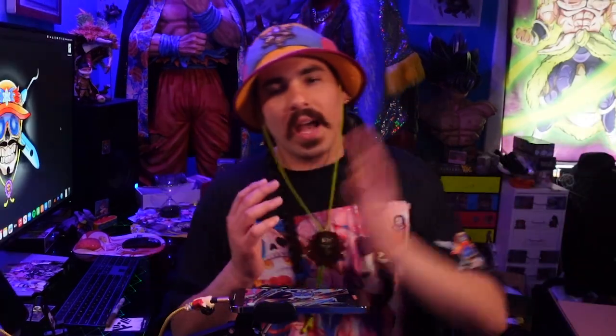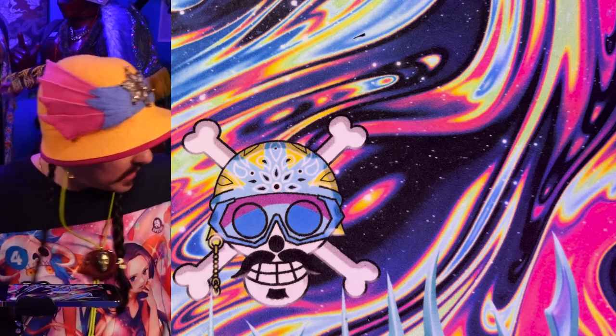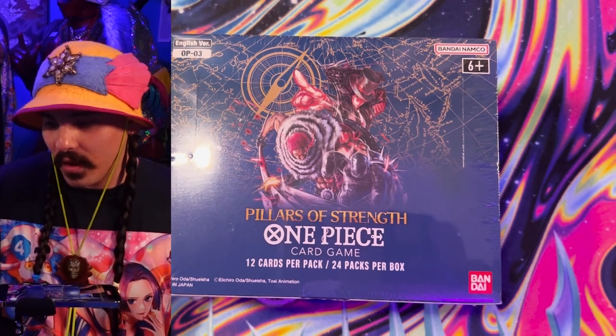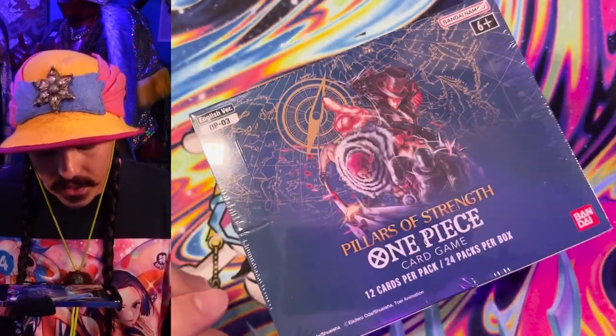Let's get into the ripping. As we know, the set two cases were mapped, so I'm gonna do some tracking and get some metrics on what's in these boxes — what you can expect in a case. Look out for a video on case ratios as well. Let's get started with the first box, starting from the top left. It's so hype. I'm looking for yellow stuff because I am trying to play Katakuri this set.